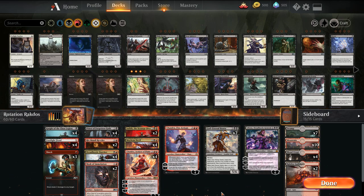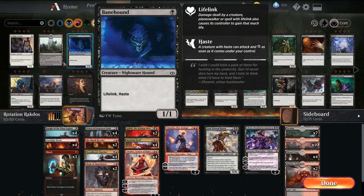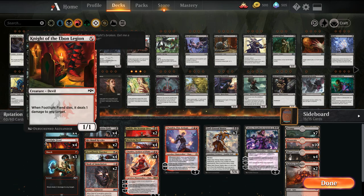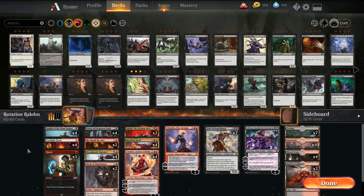The deck I'm playing now is a variation of the deck I'm currently switching between for Ranked. It is a Black-Red, or Rakdos, Aristocrat-style sacrifice deck — where you sacrifice your own creatures for value. This version is a little bit higher on the curve. We lose Fanatical Firebrand, which is really good for this deck, but otherwise not too much gets hit.